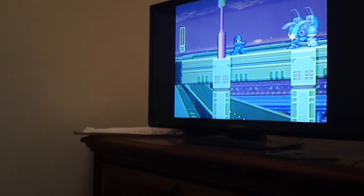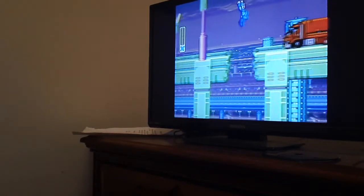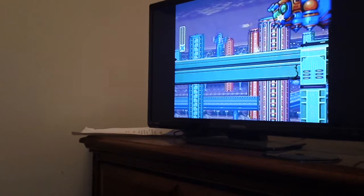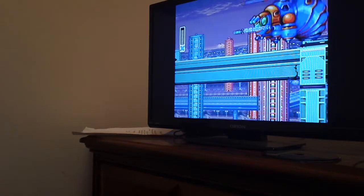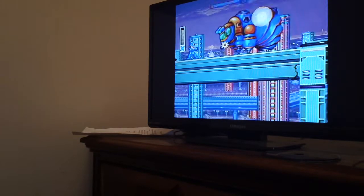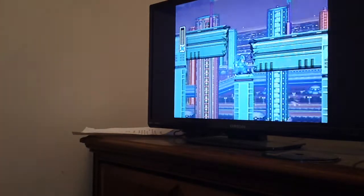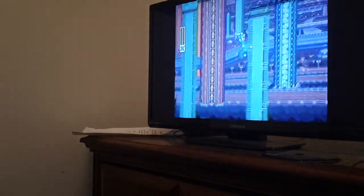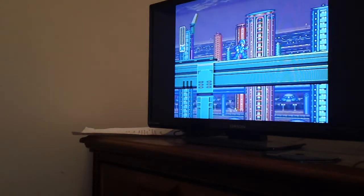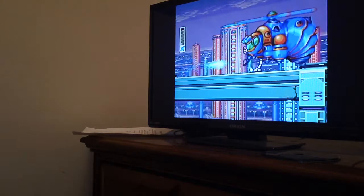Now there are three different types of buster shots. There are the lemons which you just shoot by pressing the shoot button. There are the little green beans which you shoot by holding it halfway until a little blue charge appears around Mega Man. And then you've got your super large blueberry — I don't know what to call it — but you just hold down the charge button until a yellow charge and you can't go any higher than that, so don't worry about missing out on the large blueberry.